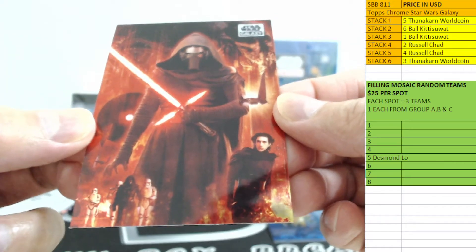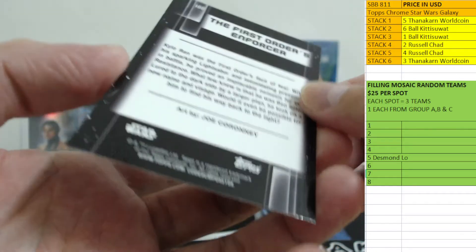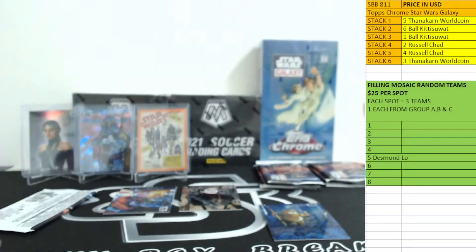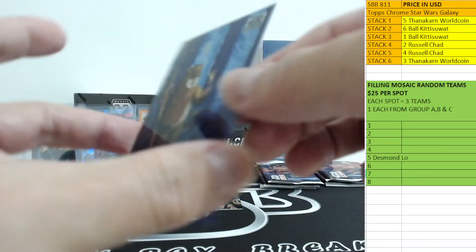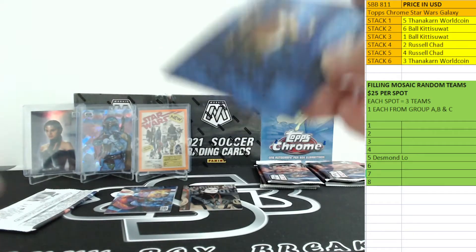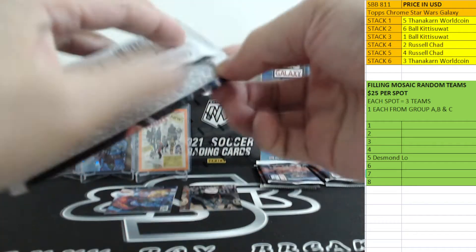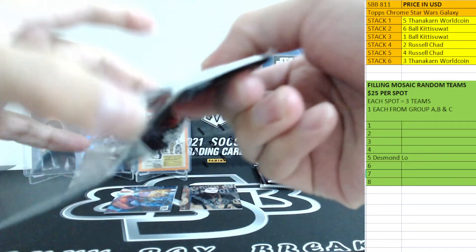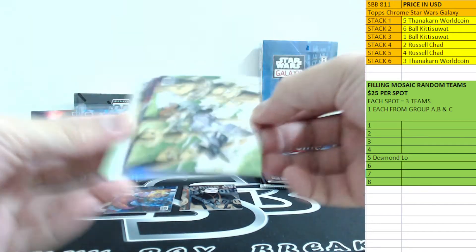How about some Kylo Ren — the First Order and Falser. Wow, unbelievable! More Ewok refractor. A sketch cut, a sketch cut — and an autograph. It's not just an autograph — it's a dual auto! Wow, Russell — unbelievable! Congrats buddy, that's pretty cool.